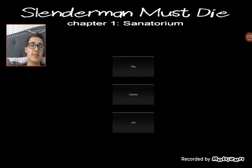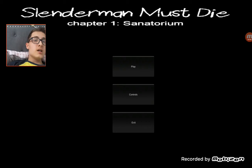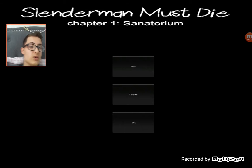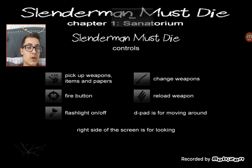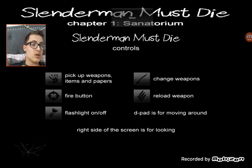Hi guys, what's up everyone. Today's video I am gonna be playing Slenderman Must Die Chapter One. Controls: pick up weapons, items and papers; fire button; flashlight on/off on the right side of the screen; look around; change weapons; reload weapon; V-pad is for moving around.